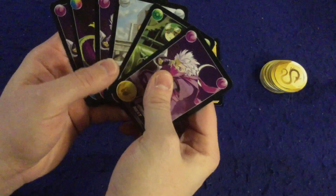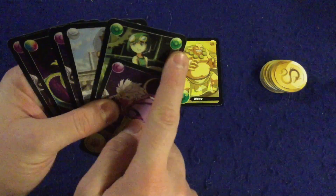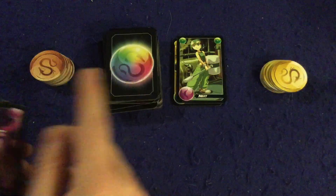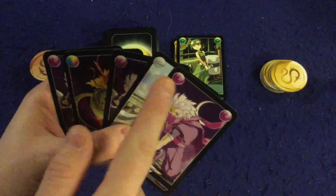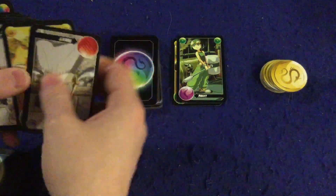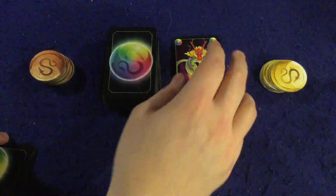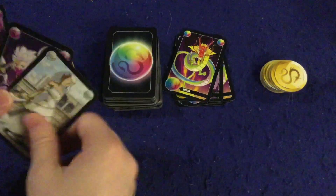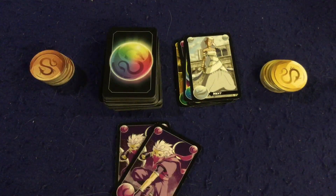The next card played has to match the color shown — so if green is needed, this card would work, or a wild would work. Now the next card has to be purple. Here's where the game gets interesting: you cannot play two cards in a row. Despite having three purples, I have to wait for someone else to play before I can go again. When you play a wild you decide what the next color is, so someone might call purple, then someone else plays, and so on — you're trying to play your cards as quickly as humanly possible.